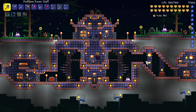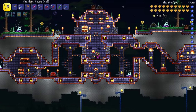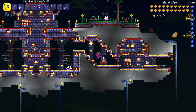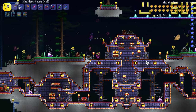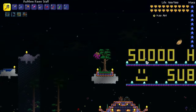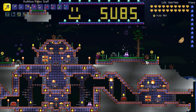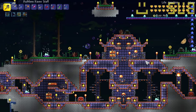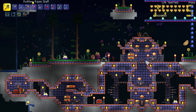Thanks as always for watching another episode of our Expert Mode Let's Play. I have a feeling that next episode may be the thrilling conclusion of the series. We are so ready to fight the Lunatic Cultist and move on to the Moon Lord. Our arena is ready, but will we survive? I pretty much want to get the Solar Eruption and maybe pick up a Stardust Dragon. The order we fight the pillars in is going to be super important if we want to try and kill the Moon Lord on our first run. Leave your comments and let me know your advice for the lead-up to the Moon Lord battle.